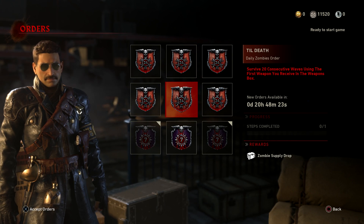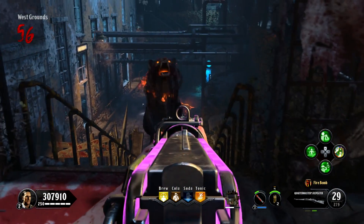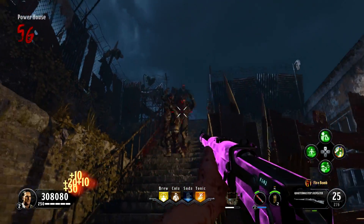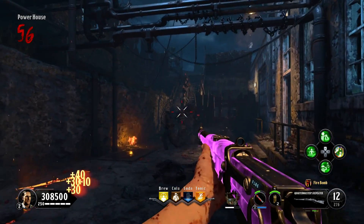In that game, you are given 6 new orders and 9 contracts daily, in addition to 3 weekly orders. The hellhound spawn rate was decreased on Blood of the Dead, which does make this map a bit better to play.